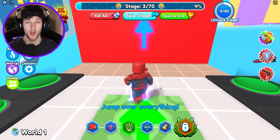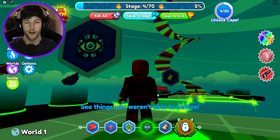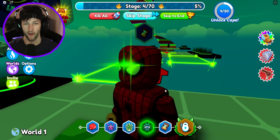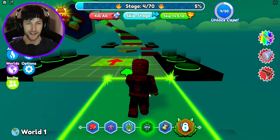And now we have super jump — jump over everything. Dude, this is crazy! We also have x-ray; you can see things that you weren't able to see before. This would be such a crazy superpower to have in real life — the x-ray vision.